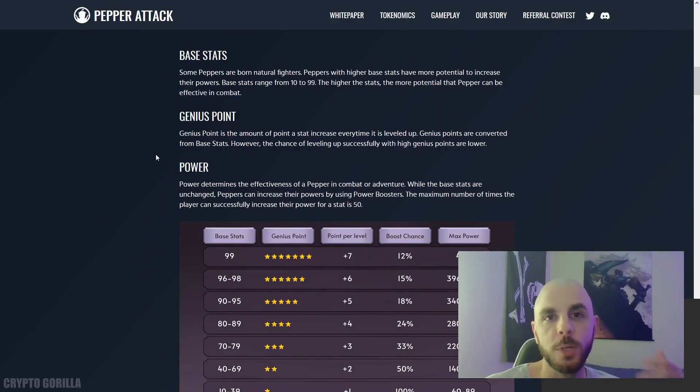Next, there's going to be genius points, which is going to affect how you level up. And finally, there's going to be power, which is going to determine the effectiveness of your Pepper during combat.